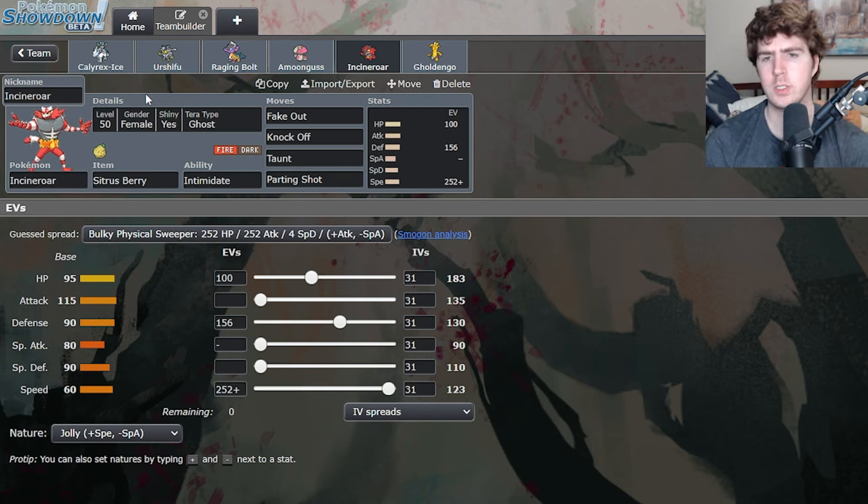Next up is Incineroar — the same Jolly max speed set that Leonard Craft also got top 4 with at the Indianapolis Regional Championship. If you see a Sitrus Berry Incineroar on a Calyrex Ice team, they tend to be max speed these days — it's not guaranteed, but be on guard in game 1. Try and check the Intimidate order — notably this thing can outspeed a Modest Pelipper, so pay attention to when its Intimidate is activating relative to the rest of the abilities on the field. Beyond that, there's no Flare Blitz on this one, which is interesting. Instead it's running Knock Off, trying to knock off things like Clear Amulets on other Calyrex Ice. Taunt is really good into Amoonguss because we aren't running Safety Goggles, and outside of Gholdengo we have no immunities to Amoonguss, so Taunt is really important.